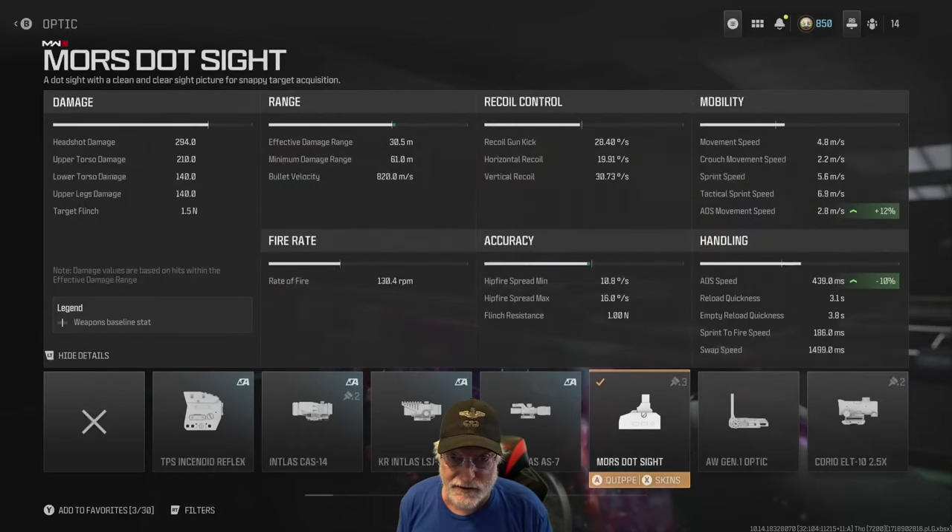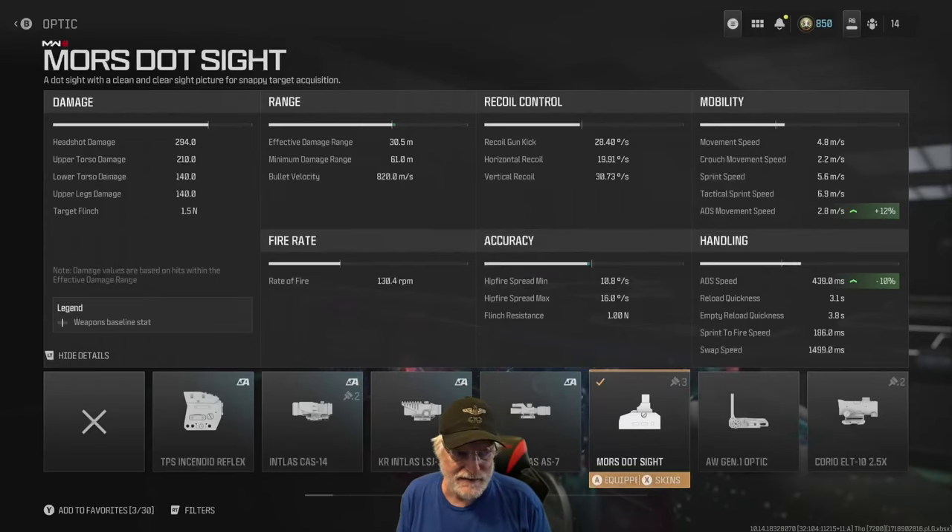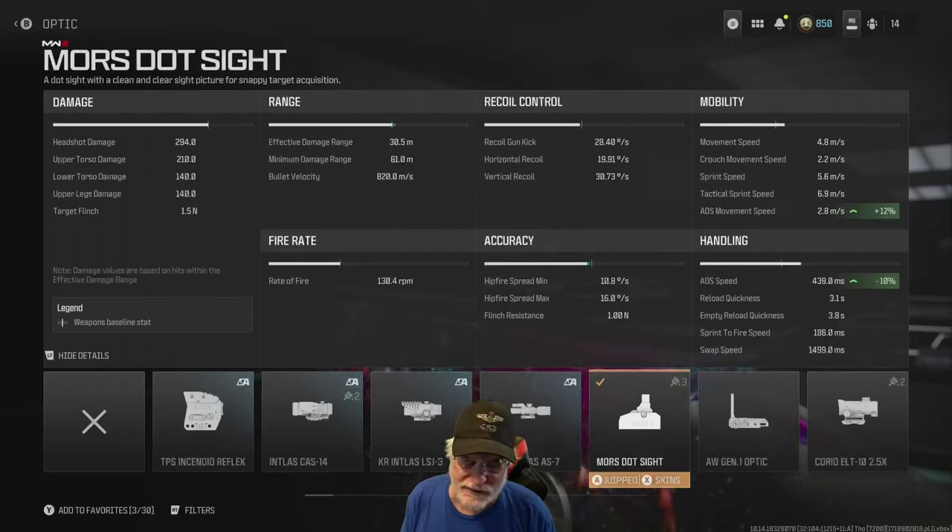Got to go with the Morristat sight. It gives a 10% decrease in ADS speed and 12% increase in ADS movement speed, putting a sniper rifle at 2.8 meters per second bouncing side to side, back and forward. Let's look at the damage: 294 to the head, 210 to the upper torso — one-shot kills to both. Grandpa tends to hit in the upper torso or the head. Lower torso is 140, and upper legs is 140 — that's where the sniper falls back a little bit. The target will flinch at 1.5 newtons. A solid punch.